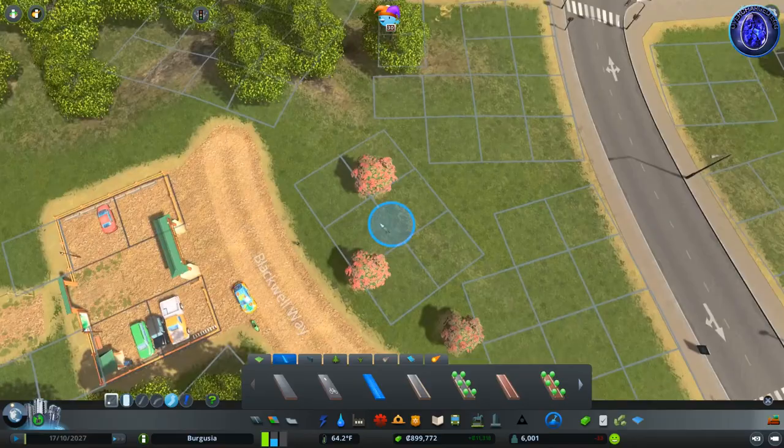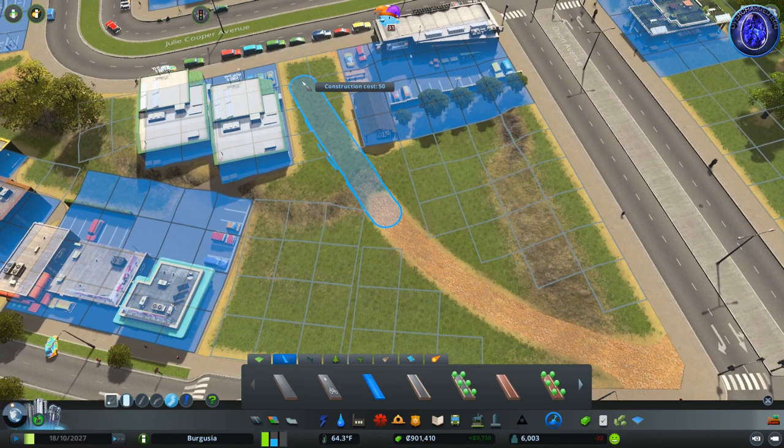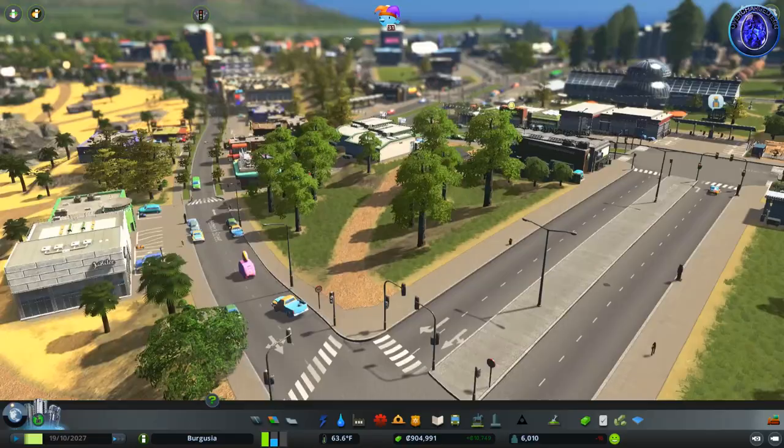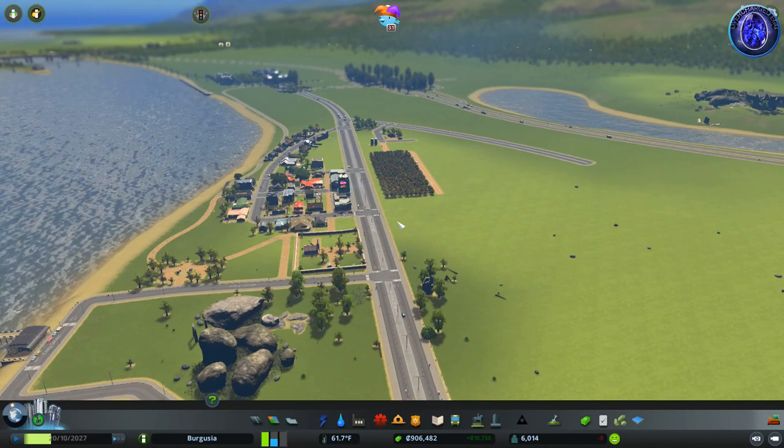The entrance is looking good — a couple of trees cleared, and people are walking there as well. Let's build them a little dirt path through to the crossroads because people are walking on the road. We'll hook these guys up to the main town and grab a couple of different trees around here to fill out that green area nicely.